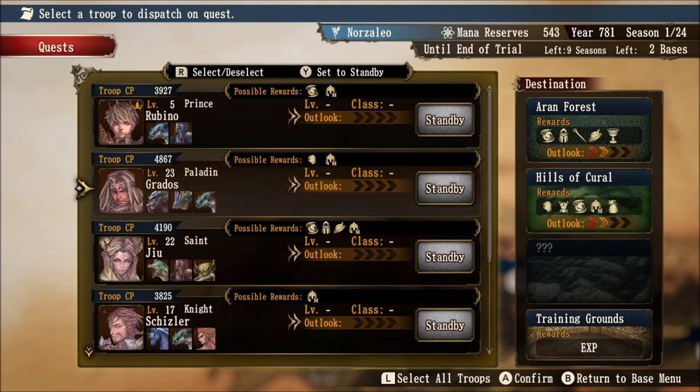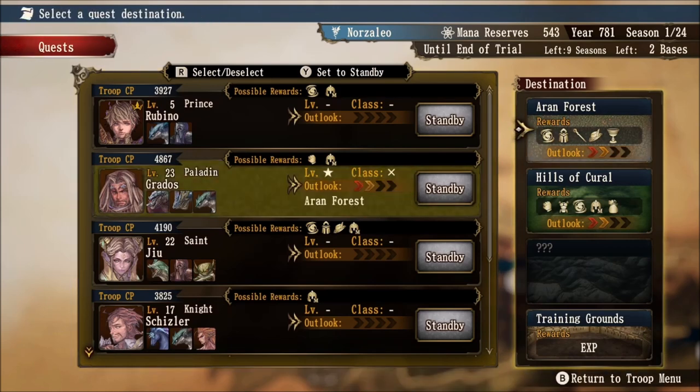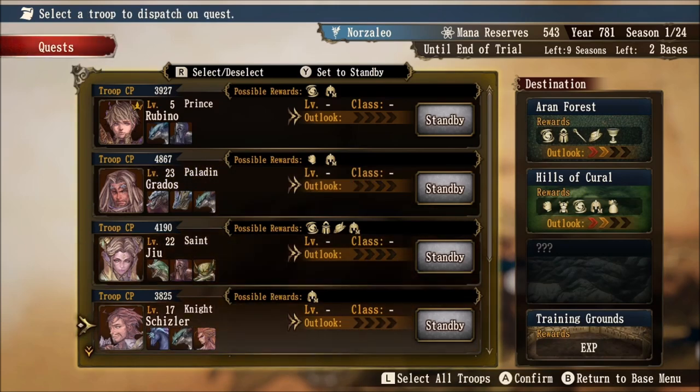Outlook ranks are determined by your character's level and their class. You will gain more Outlook ranks the higher level your character is, and also what class tier your character is. If I click on Grados and look at his affiliation with the Arran Forest, we notice that he has two Outlook ranks there. If you look on the left-hand side below his possible rewards, you'll notice he has a star next to his level and an X next to his class.